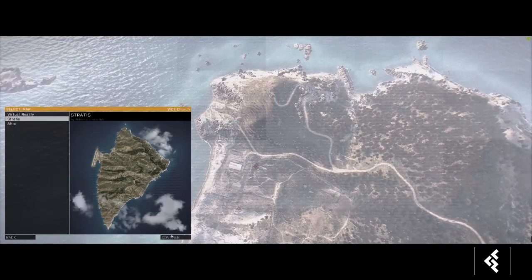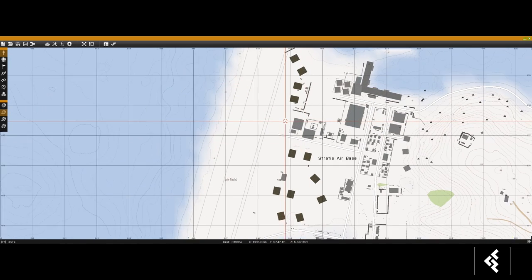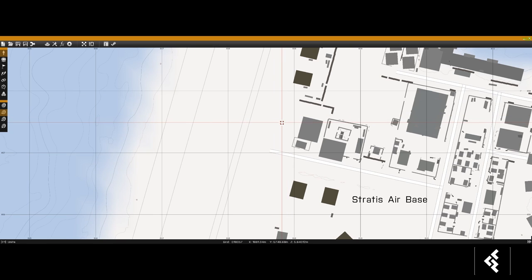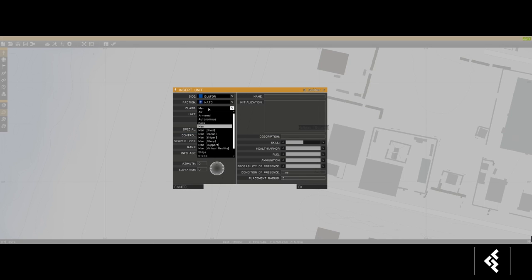Let's go into the editor real quick. We'll just pop into Stratus, and when you're in here there are a couple ways you can do this — you can use either Zeus or you can spawn it directly. I'll show you both ways.